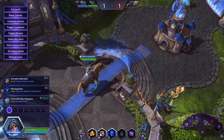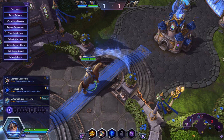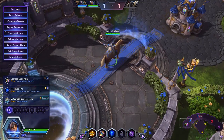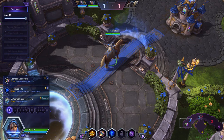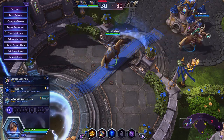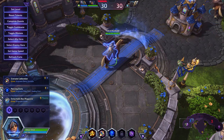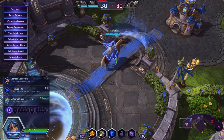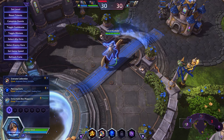Hello Heroes of the Storm. Here is my Ana healing guide. As a founding member of Overwatch and one of the world's best snipers, Ana uses her skills to protect the innocent. Though she went MIA after losing her eye, Ana's sense of duty and responsibility has brought her back to the fight. Let's go over her skills.